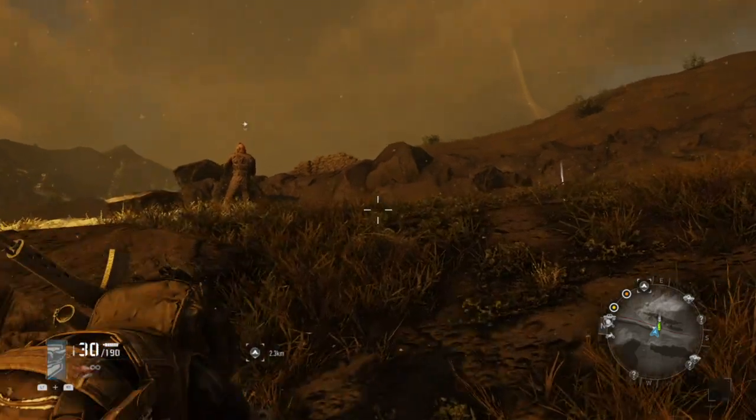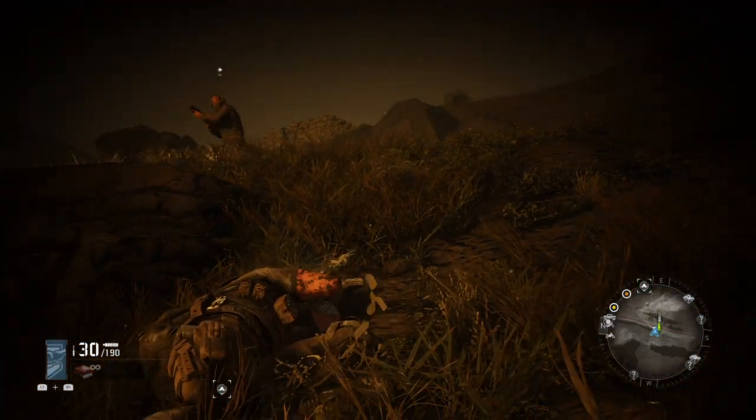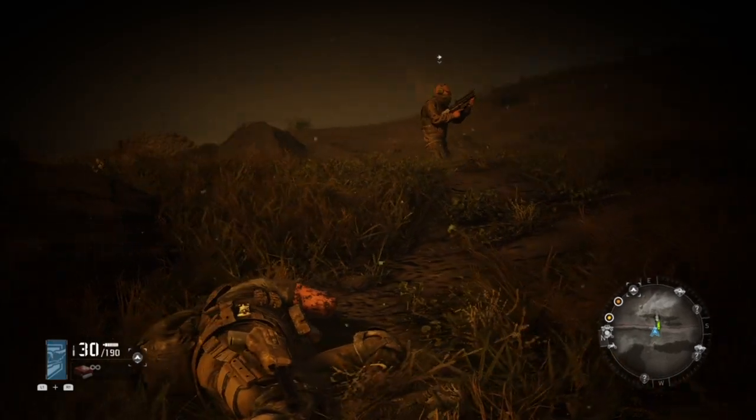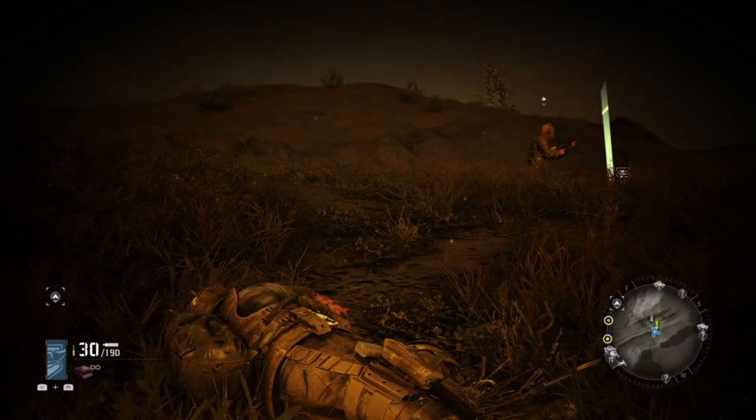What is up guys, I'm Matt from Schoolbusters and today we're doing a video on Ghost Recon. This is going to be a trophy guide called Sting Like a Bee. What you need to do is cause a stealth takedown on a Breacher, a Rocket Gunner, and a Sniper.